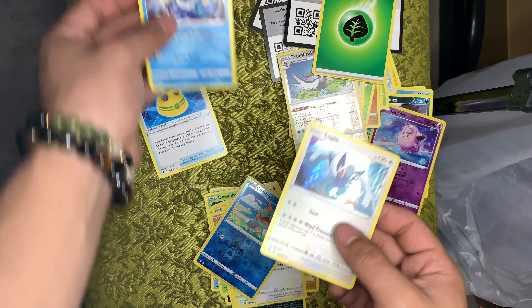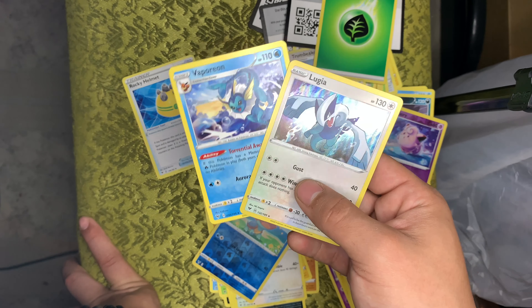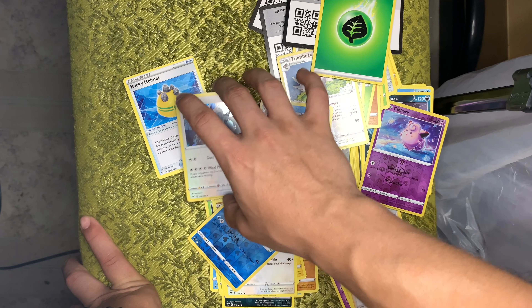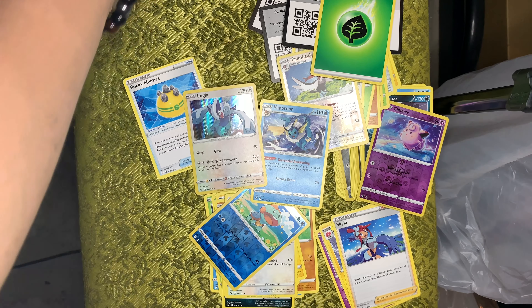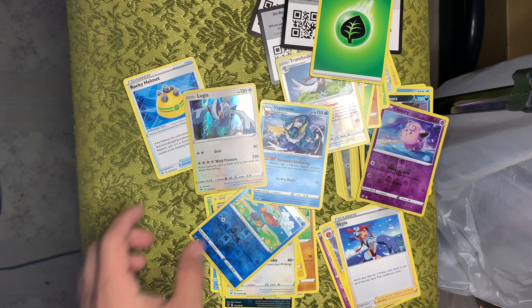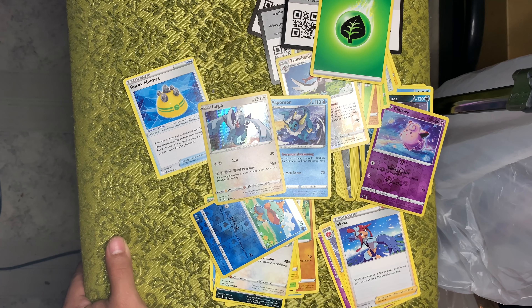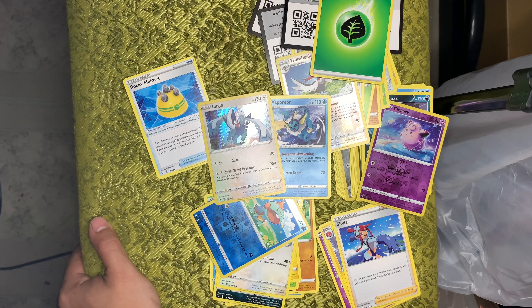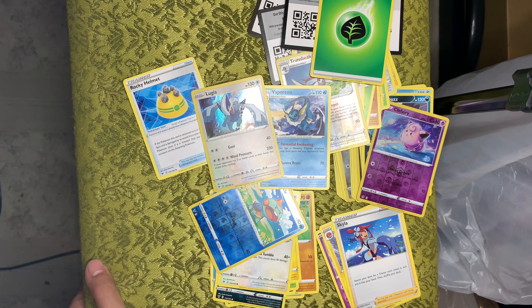So really our big hits were the Lugia and the Vaporeon. Hopefully y'all enjoyed that — I got more packs to open but I just wanted to get this treasure box out of the way because I know there's nothing too crazy in it. So I hope y'all enjoyed it, don't forget to like and subscribe, and I'll see y'all in the next pack opening. All right guys, peace.